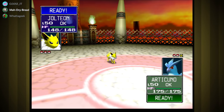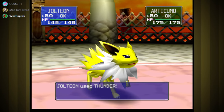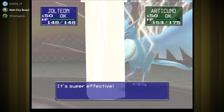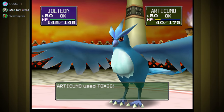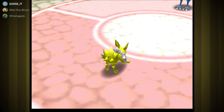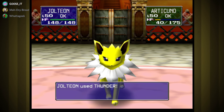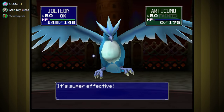Jolteon is one of the fastest Pokemon in the game. It's tied with Dugtrio and is outsped by Electrode. The worst of the legendary birds is Moltres — yeah, Moltres. At least from what I've seen, Moltres is the worst of them, absolutely garbage.